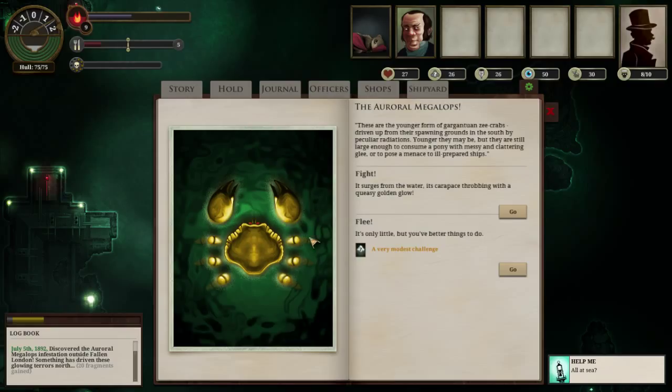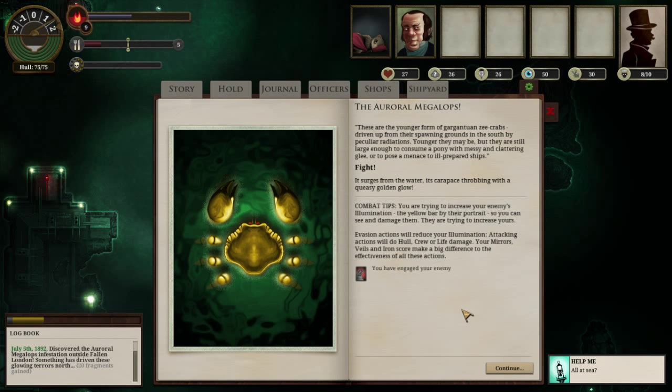So this is the giant enemy crab fight that you're used to seeing at the beginning of just about every game to introduce you to combat. You can choose to either fight or flee, and your flee chance is dependent upon your veils quality - speed, stealth, and deception - which allows you to potentially evade fights. I'd rather just show you guys what's up with combat.